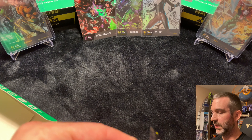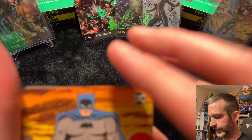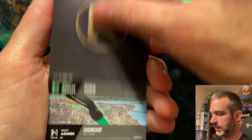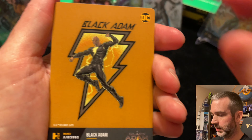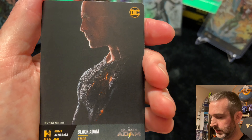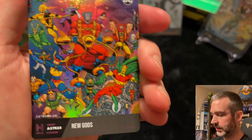Pack three from the left. Common. Uncommon. Uncommon. Superior. Common — really high mint number, 183,000. Uncommon. And new gods epic.